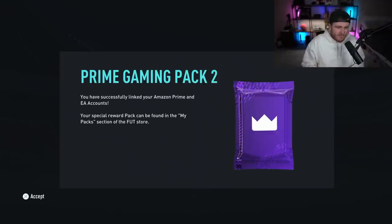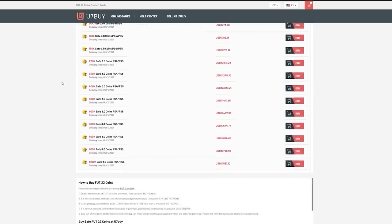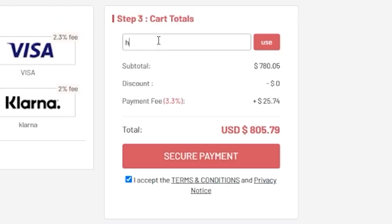EA dropped the Prime Gaming Pack 2, and we're going to open up a bunch of them and hopefully get something decent. For cheap, fast and reliable FUT coins, check out u7buy.com — there is a link in the description — and use the code HABER to get yourself a discount on all of your orders.